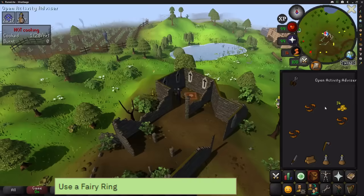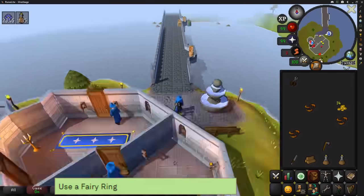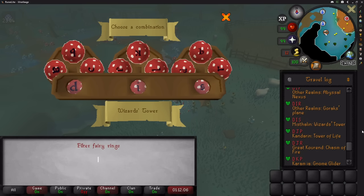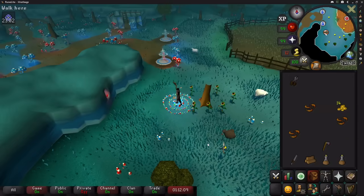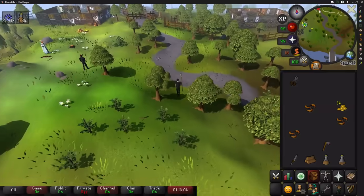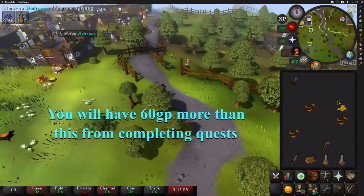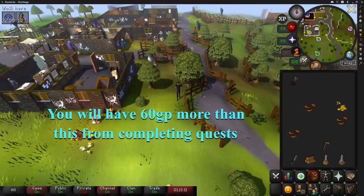Go to the Wizard's Tower and use the fairy ring behind it if you have a Dramen staff. Just use it as AIR and then come straight back to the Wizard's Tower. Go into the basement and speak to the wizard for the next part of the Rune Mysteries quest. On your way north towards Draynor, pick up and wear a forestry pack as there are a few forestry tasks you can get lucky with.